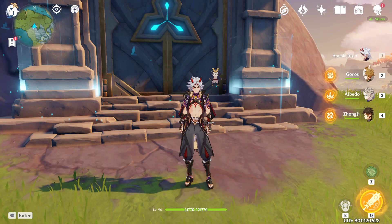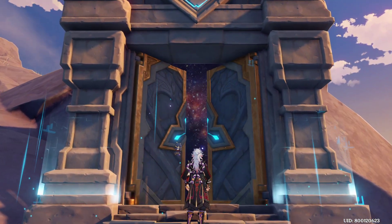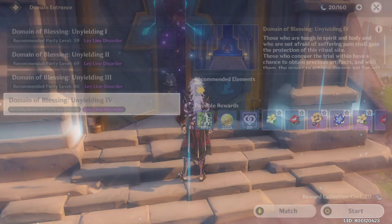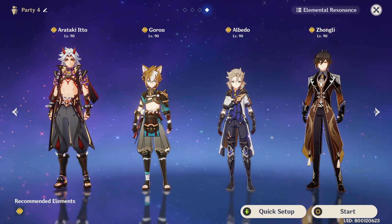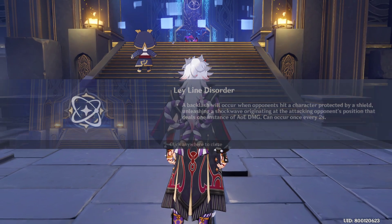So let's try it here in Ridge Watch. For my team, my Zhongli is using the Tenacity of the Millelith Set, my Albedo is using the Nobles Set, and my Guru is using the Opulent Dream Set as well.